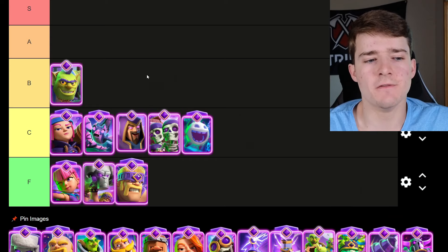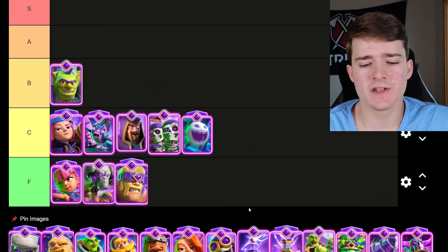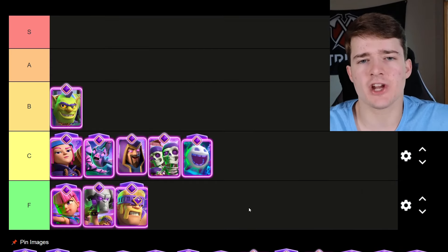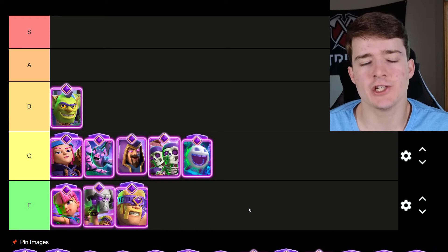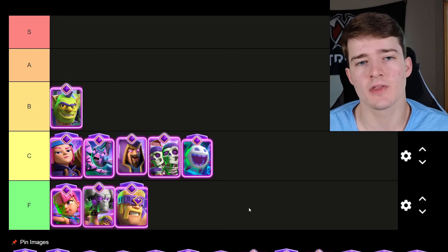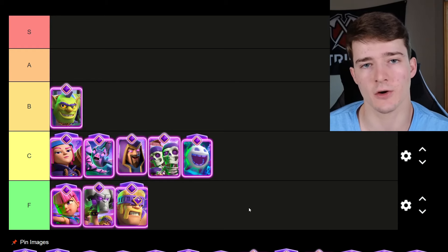Starting off B tier with the Evolved Goblin Cage — I consider this to be a fairly average evolution. It got a small buff in the last set of balance changes where the Brawler is dealing a bit more DPS to units when they're inside of the cage, but overall it's not a super versatile card. You can only play it inside of heavier decks, and it's fairly easy to counter with things like the Earthquake.